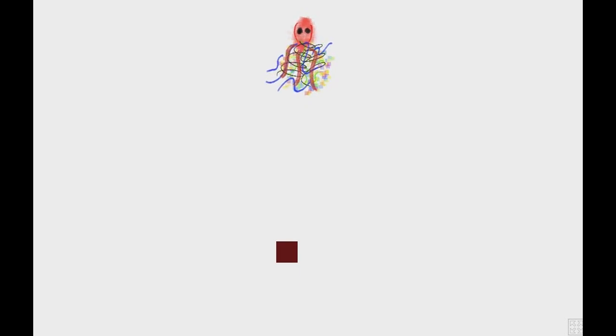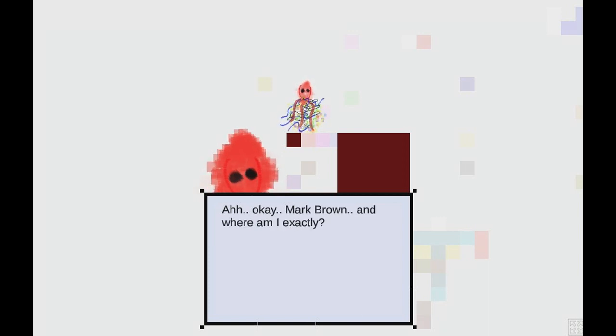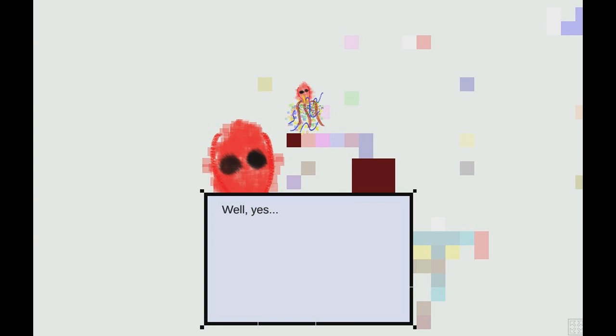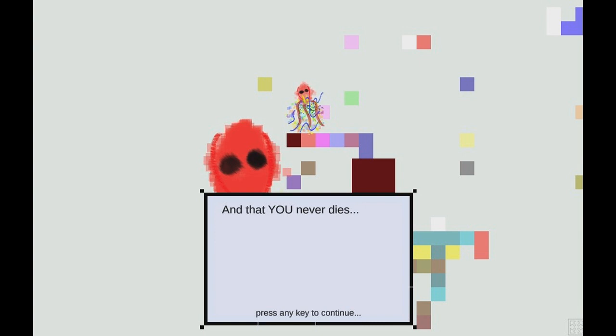I'm playing The Resting Place. I'm the square. I'm glad you made it. Who are you? I'm Mark Brown, and this is Game Maker's Toolkit — sorry, old habit. I'm a friend. Where am I exactly? This is The Resting Place. All souls come here to leave their mark and pass on. Your time has come. Are you telling me that I'm dead? Well, yes — and no. Not exactly dead. Your old body no longer exists. The body still exists somewhere, but it's dead, and you're no longer a part of it. There are many bodies, but there is only one you, and that you never dies.